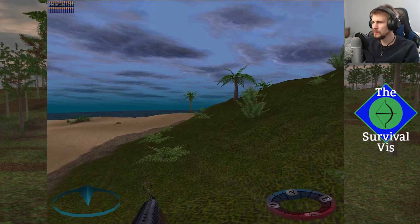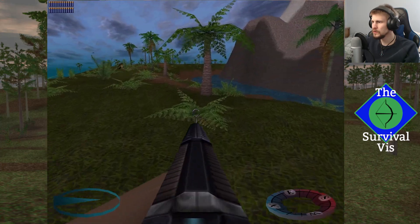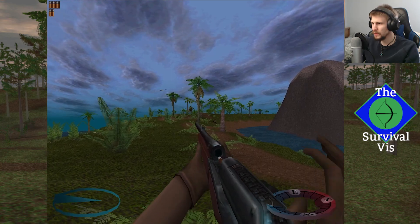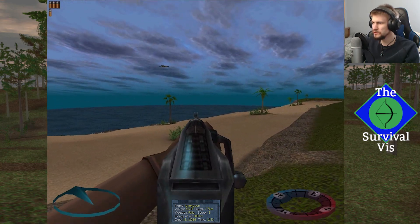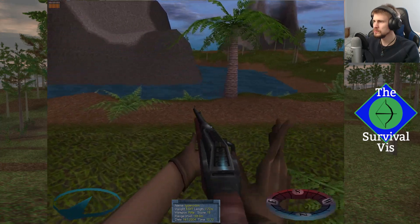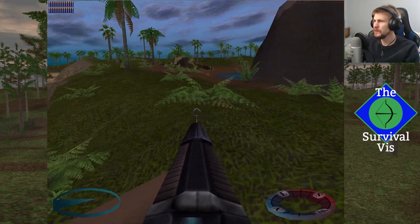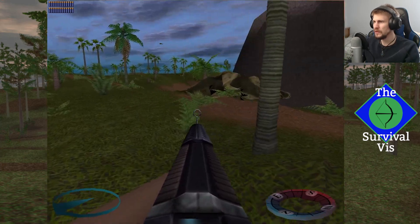Yeah, that little guy is the one. Just here you guys are. There we go. And I should be careful around the water — I still haven't actually spotted any of the crocodiles or sea predators. I think in one episode it looked like we spotted one out in the distance in the water, but I'm not going to risk our trophies by going out for them today.